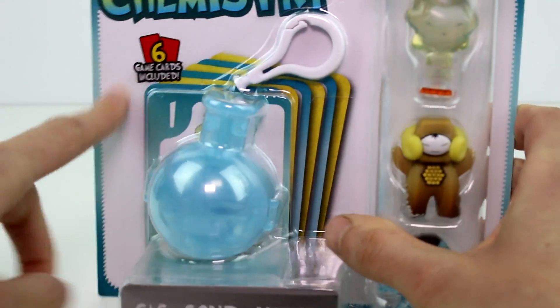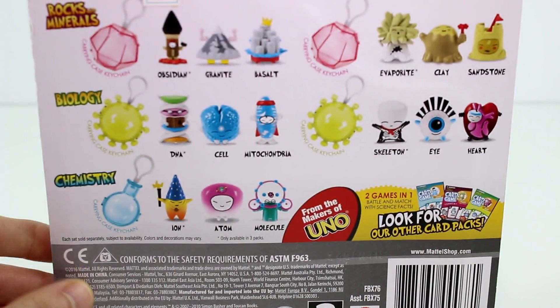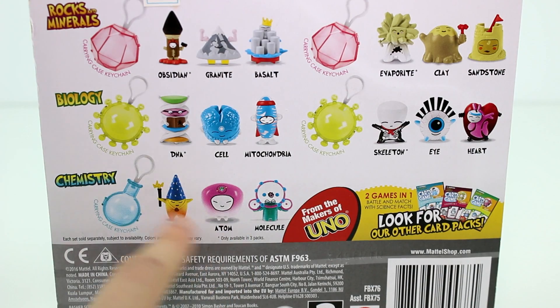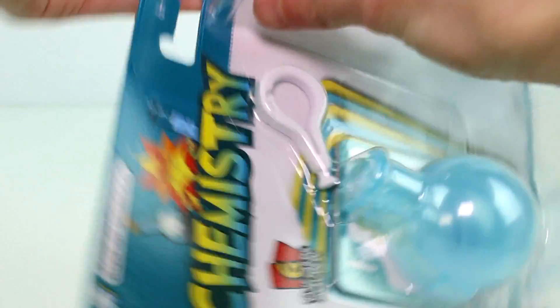The bigger pack comes with three figures and this cute little carry case, plus six game cards. These are all the different sets you can collect — two for rocks and minerals, two for biology, and two for chemistry. It's so cool when you actually took those classes.